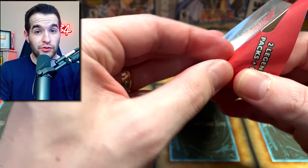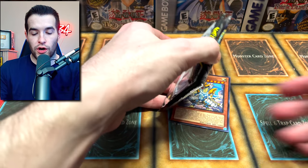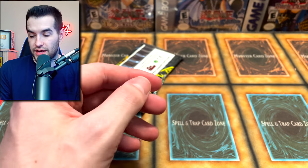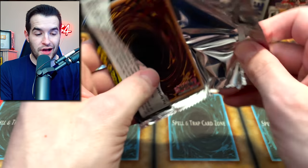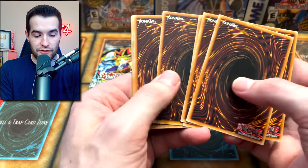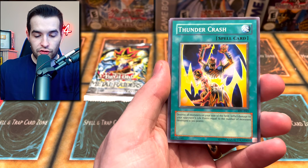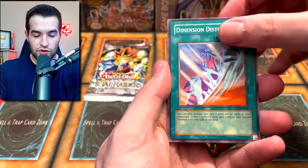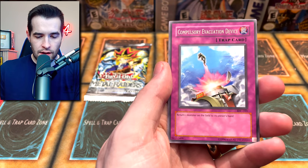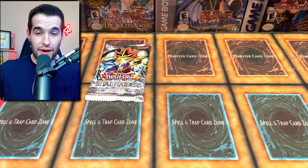Still four Legacy packs left — it's looking really bleak for Ghost from the Past. We're going to open the Legacy packs back-to-back since we know they're ahead, then give Ghost from the Past a chance to come back. IOC first — it's been working out for us pretty well, basically the only thing providing good pulls this opening. Lord Poison, Thundercrash, Chop Man, Earth Chant, Gigigigo, Dimension Distortion, Zero Gravity, Compulse again, and... Stumbling — that's what Ghost from the Past is doing.